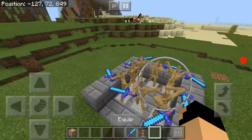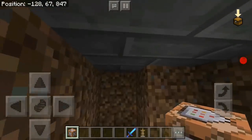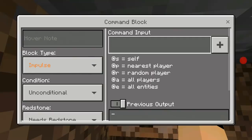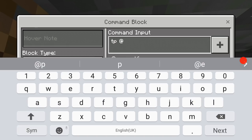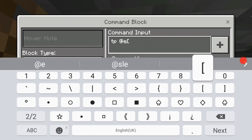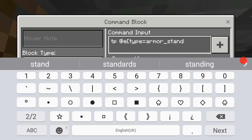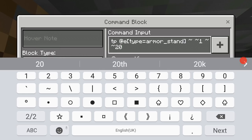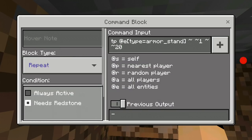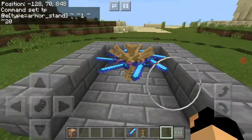Now we go to the command section. Go right under the middle of the structure. The first command you're going to put is: tp @e type=armor_stand ~ ~1 ~ ~ ~ 20. Make that a repeat, always active command block. What that's going to do is make them spin, just like that.